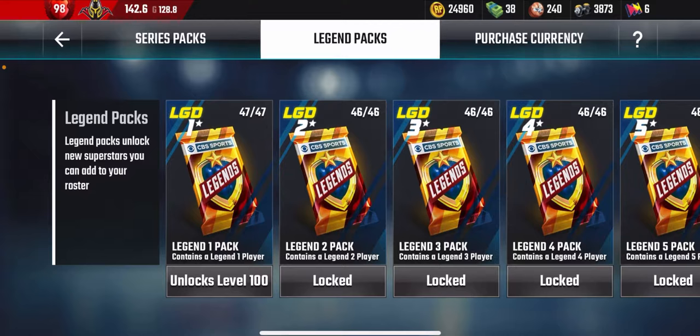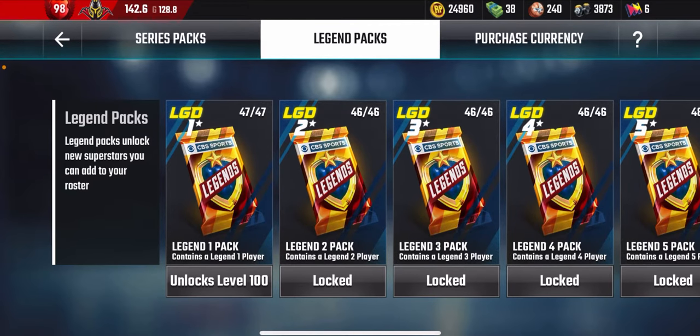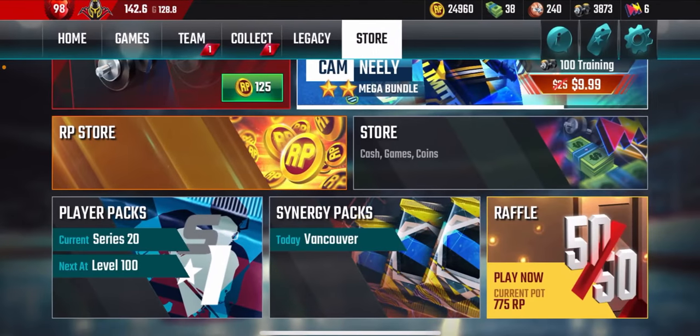In these packs you can get legend players and also SP players, just like the series packs. Those SP cards are used for certain Ultimates. You should buy legend players as soon as you hit legend because they form the foundation of your Ultimate players — you'll need to upgrade them to the max to make an Ultimate.